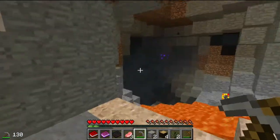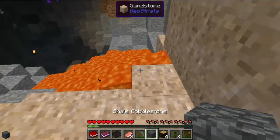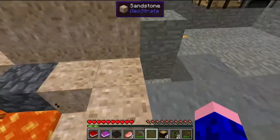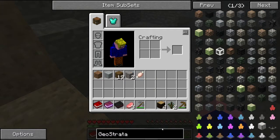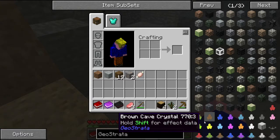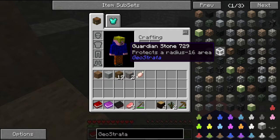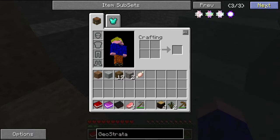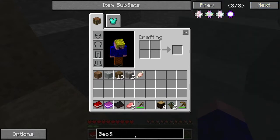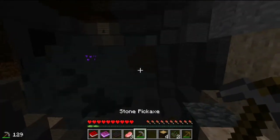Hopefully there's a little bit more than that. Let's just grab a bit of this. This is exactly the same as normal cobblestone but there's Geostrata. I don't even know whether it does anything else. It's actually the stuff that adds these crystals — it adds lots of different types of cobblestone, and you can find these crystals underground. It's actually quite a useful mod.